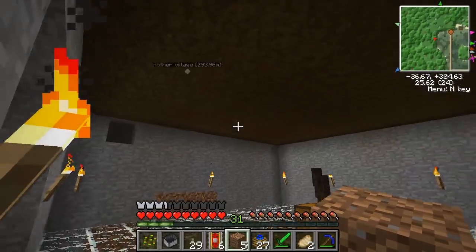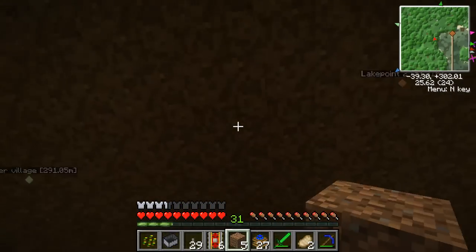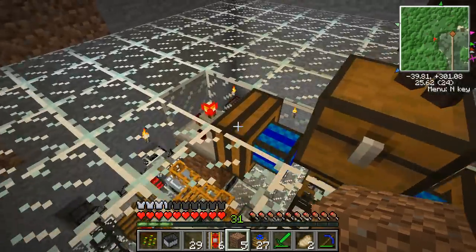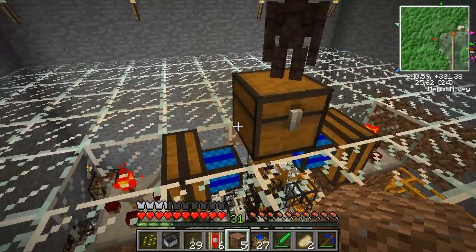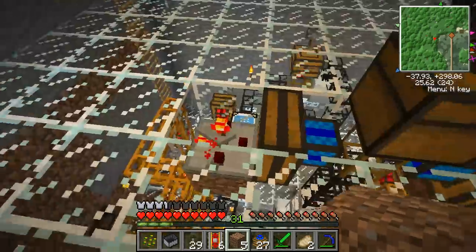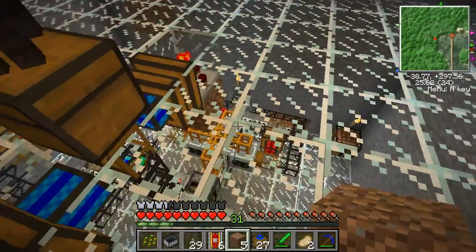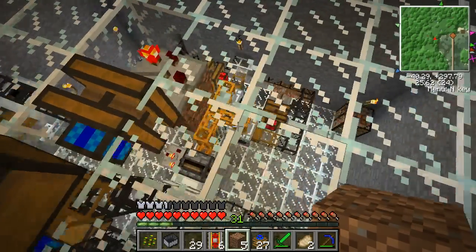Once those stray slime balls reach this level here, they're picked up by this golem — which if I'd gotten lucky would currently have a slime ball, but currently it doesn't — and then once it's picked up by this chest, it gets pumped out by these redstone engines. These redstone engines were supposed to be timed so that one of them could pull out the amount I need to power this system and power the things down here.